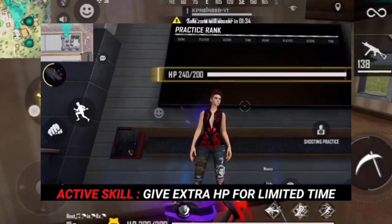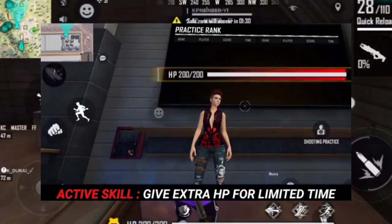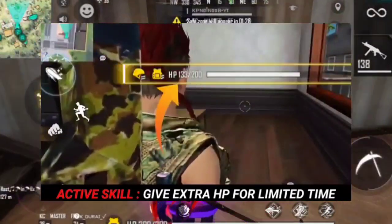You can put the chrono character in your lineup. Now with the chrono character, we can add new characters. With the chrono character, you can add 100 health — that's the first thing.